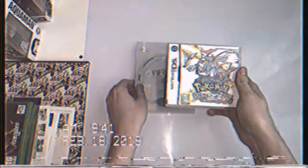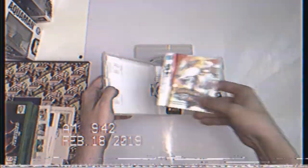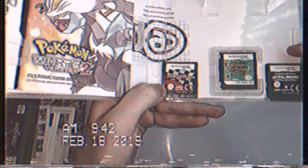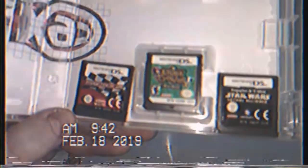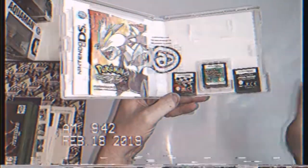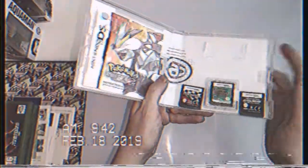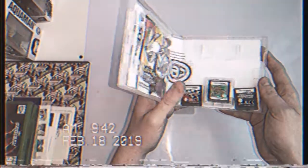Yesterday I went to an indoor car boot sale and picked up seven games. I picked this up for a pound - it's a nice duplication of the original artwork. The game isn't actually in there but there were three games inside for a pound: Animal Crossing, Star Wars Lethal Alliance, and Racer DS. I've already got Animal Crossing quite three times now - one that was chewed by a dog - so no harm in having one or two. They're all in good condition.